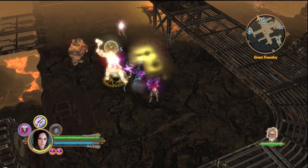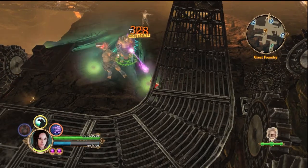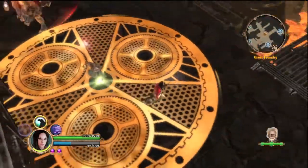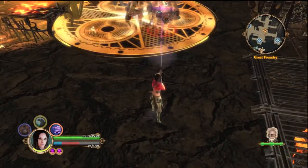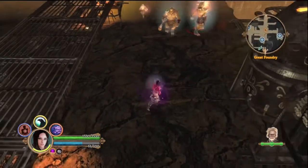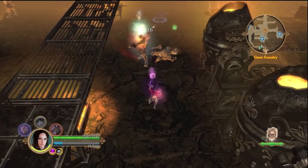Down at the bottom there you've got your green, which is your health. The blue is what they call focus, which is basically your mana. And those two little purple orbs — some of the skills don't use the focus, they actually use those orbs, and you get them back by just killing people and doing damage.